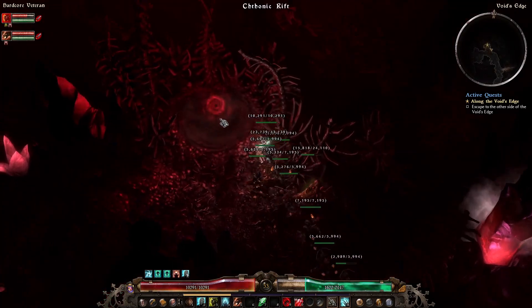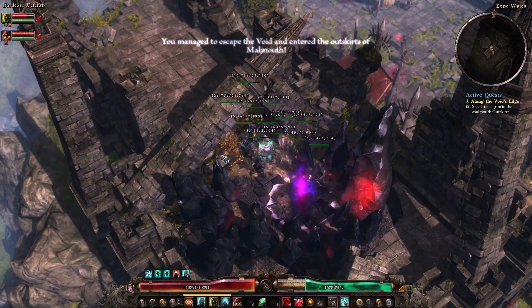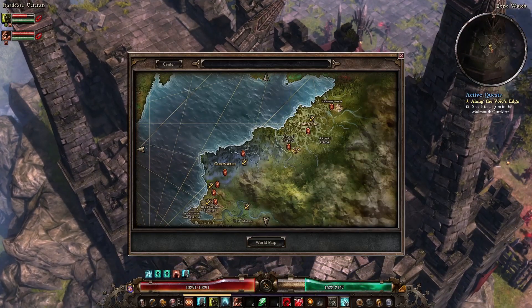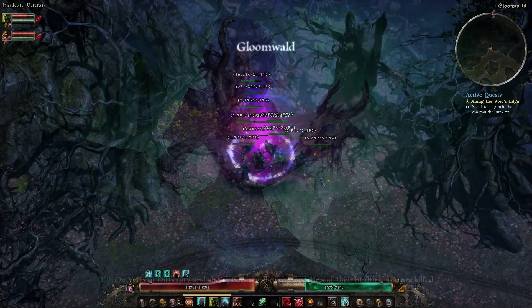I should not have done that blink forward into an area where I could see there was going to be mobs next to where I landed — very very bad. I'm going to check the build now that we're at a Rift Gate. It's Wendigo Gaze I think — yeah, Wendigo Gaze. So we would have to kill Wendigos. I'm going to go for a quick run through the Gloomwald and just see if I can get one, and if not then we'll continue onwards.